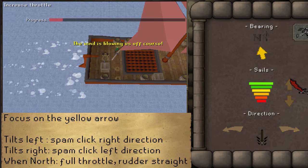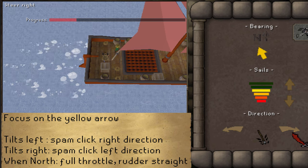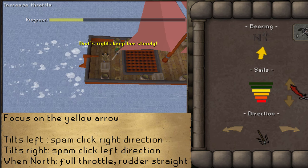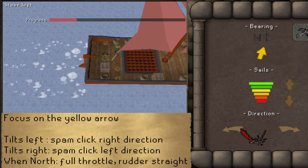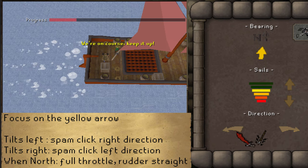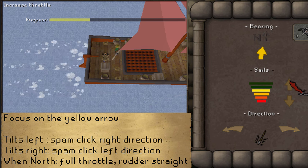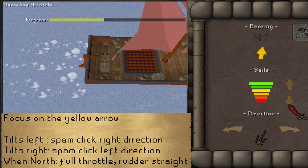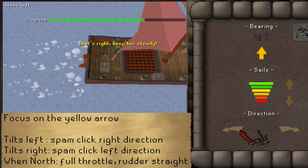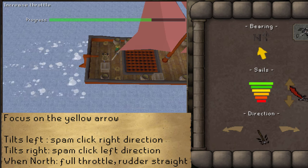Step 1: please focus on the yellow arrow at all times — that is the most important thing. When the yellow arrow tilts to the left, decrease the throttle once so you're not going full speed, then spam-click the right arrow below until the yellow arrow points north again. When it tilts to the right, decrease the throttle once and spam-click the left arrow until it points north. When the arrow is briefly pointing straight north, increase the throttle to maximum and click the arrow below once to make the rudder straight. Keep focusing on the yellow arrow, as it will start to tilt again — immediately decrease the throttle and spam-click either the right or left arrow until it points north again.